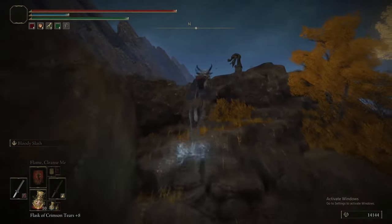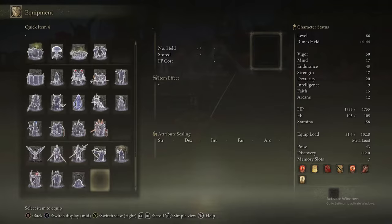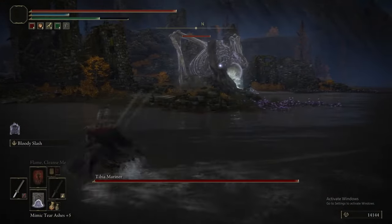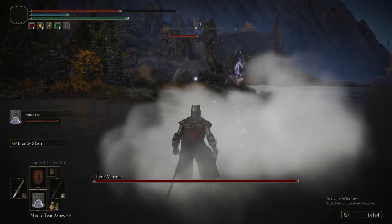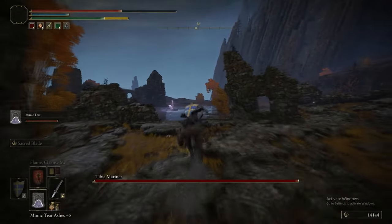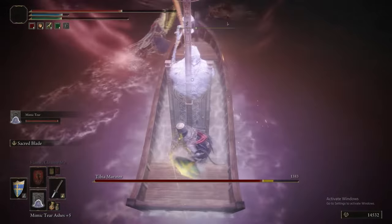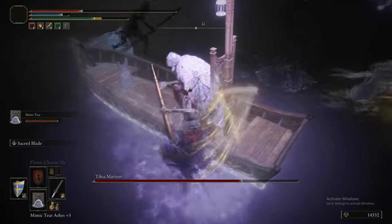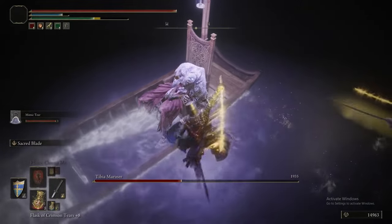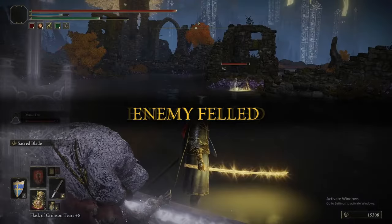She is next to the Erd Tree Gazing Hill. This boss is a Tibia Mariner — this one can summon a big skeleton. For Millicent's quest, if you progressed everything properly in the Caelid part, your next task is to clear the Shaded Castle and get her arm back. When it comes to this boss, put Sacred Blade on — it dies to Sacred Blade. There's nothing really else to tell you. That's how you kill this boss. Easy peasy.